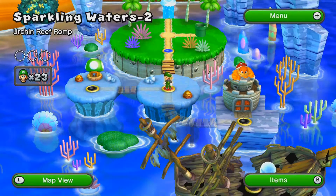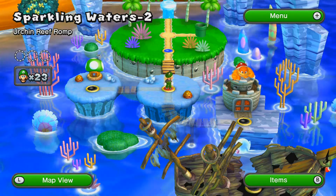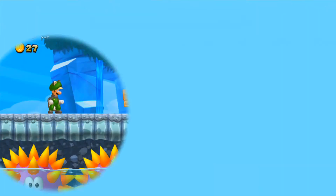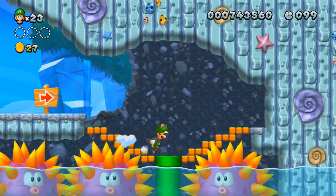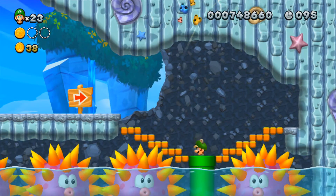Alright, let's go take on Sparkling Waters 2, Urchin Reef Romp. The first star coin is pretty hidden. All you have to do is go up here, wall jump, and there you go — there's the first star coin.